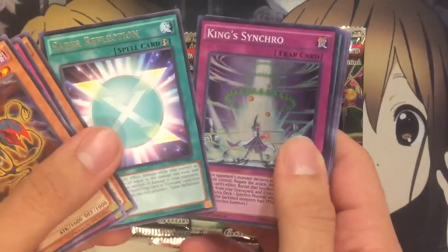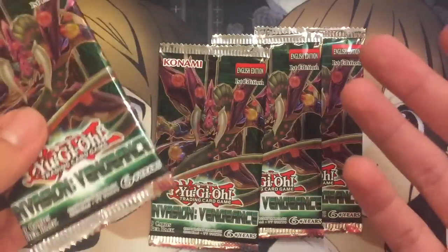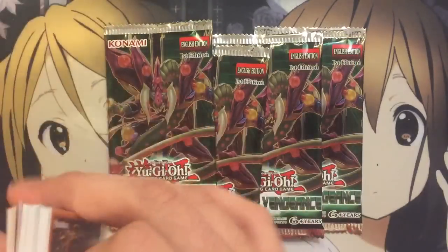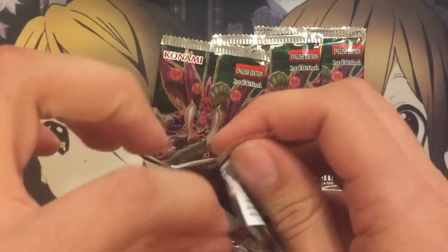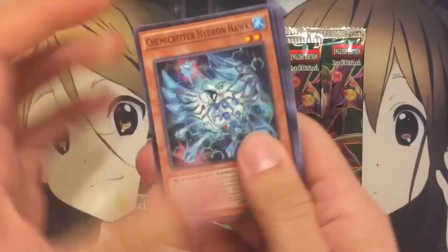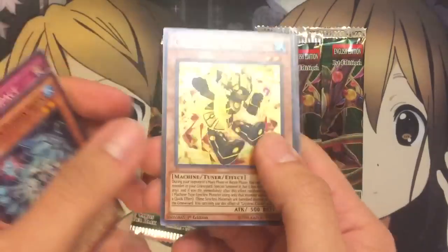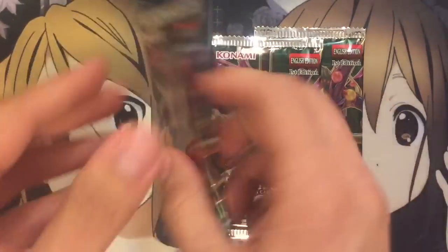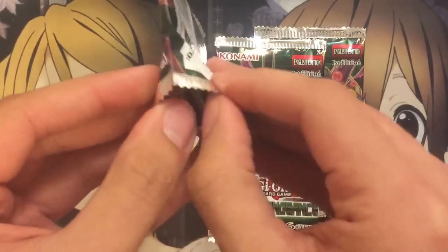Saber Reflection and a King Synchro. I thought my secrets were done, and then just all of a sudden, bam — Totally Awesome. Holy crap. Four packs left. Normally I try to be a kid-friendly channel, but that — and a Crystron Citri to finish it off. I think this is my fifth Citri that I've pulled. Not to mention the fact that the box was on sale — well, I used credit to get it. But either way, I'm very happy with that result.